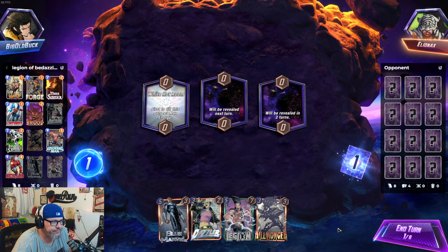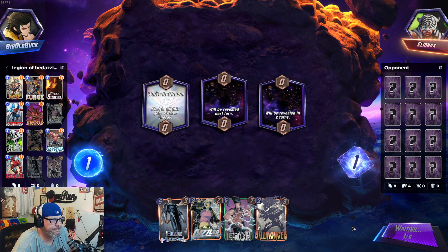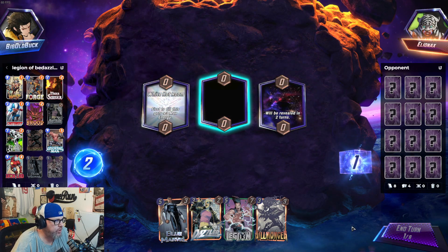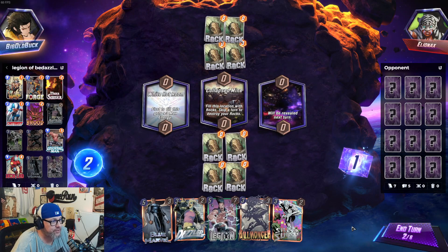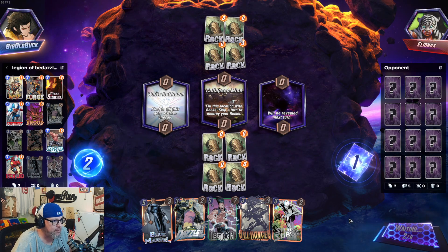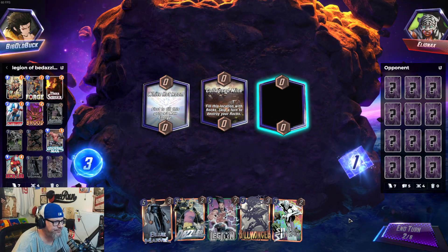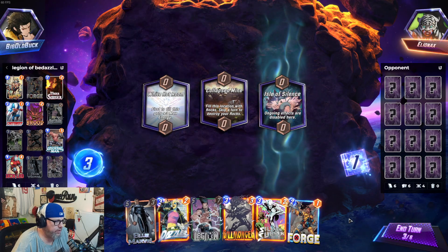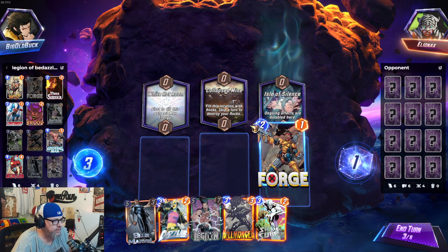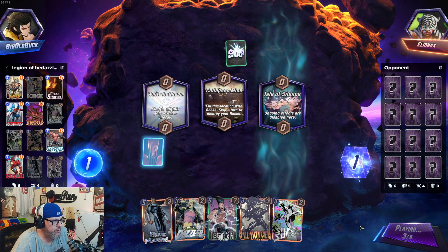Game one. Not an amazing hand. Let's hope they don't have an amazing hand either. If they have a turn one play, okay, we're good. We just need to draw into Mr. Sinister, that would be nice. Actually, those rocks — sadly we don't have anything to play. If I'd have had something to play I would have kept those rocks, probably. That could have been pretty clutch.